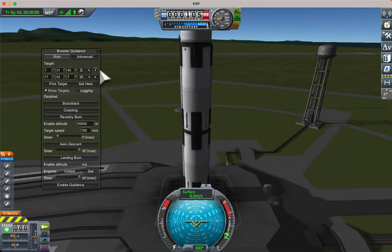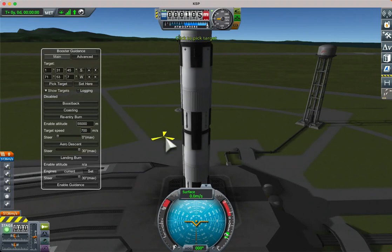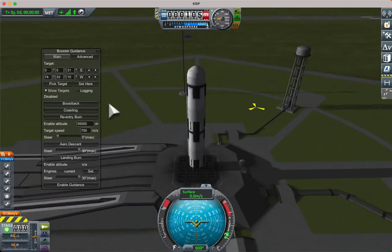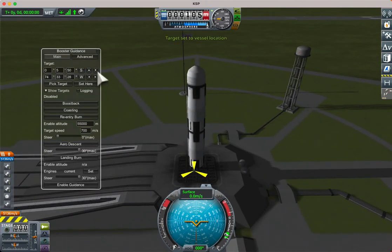First we need to set the position of the landing target at the top. We can pick it with the mouse, we can set it to the current vessel location with the 'Set' button, and we can tweak it north, south, east or west.